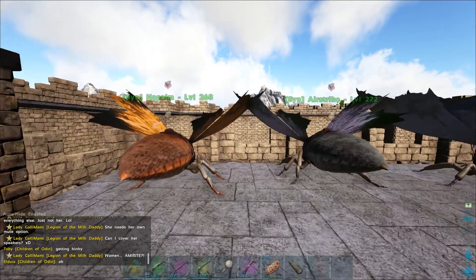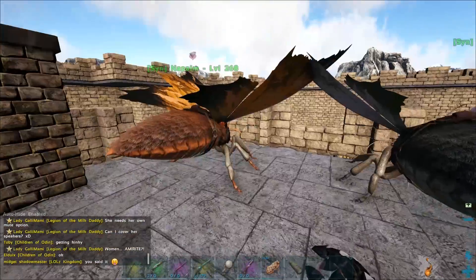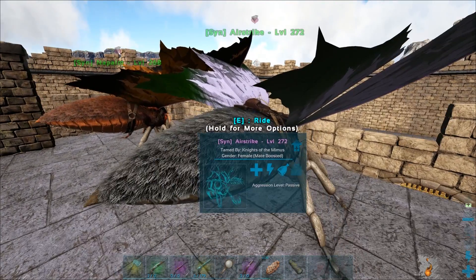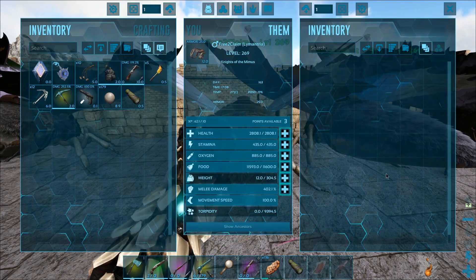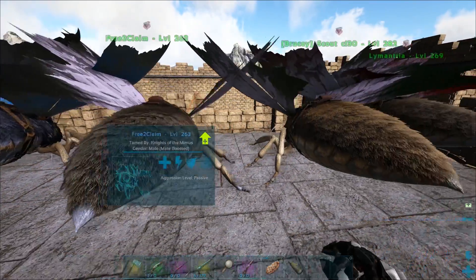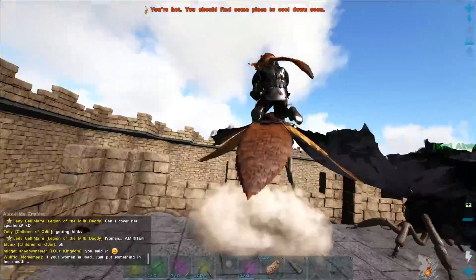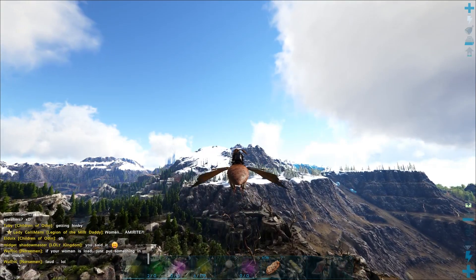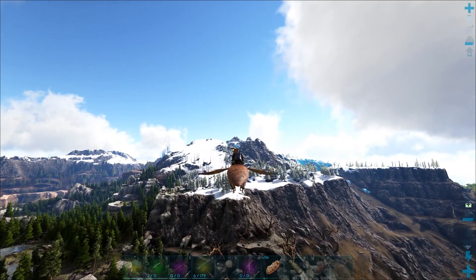So we're back at our base now. That was a long day of taming moths and fails and everything else. We got these two right here for me - Napalm is pretty amazing and it looks really awesome, probably the best looking one. Then we have Airstrike here as well - not as pretty but definitely good stats. The stamina is pretty amazing, health's pretty good, weight is pretty good as well. Then we have this one which is free to claim for anybody in my tribe who wants it.